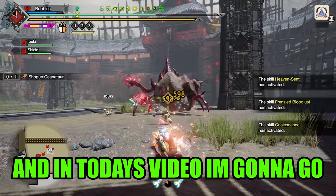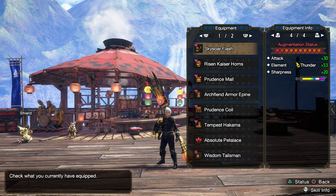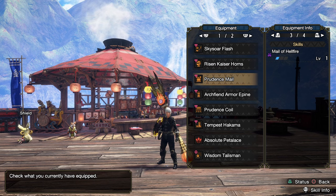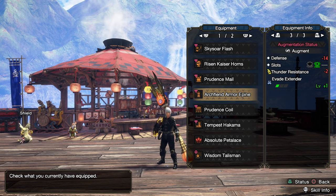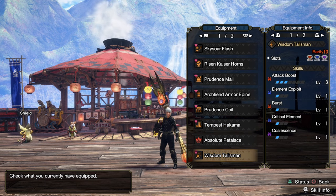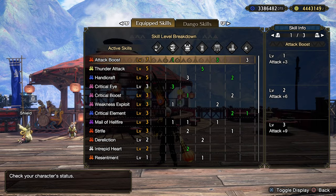Hello everybody, my name is Parik and in today's video I'm going to go fight a Shogun Sienotar with the Insect Glaive. Here is my build for the time being — it is still just my standard elemental template build for the Insect Glaive. Rocking Mail of Hellfire, Strife, basically everything that hurts and makes you deal more damage except Berserk. With Attack Boost 3, LM Exploit 1 and a 3-2 Slot Talisman. Here are all the skills and decorations — all the green numbers are from decorations of course.